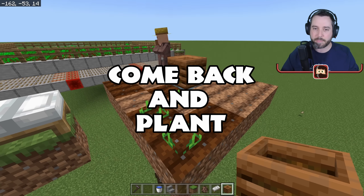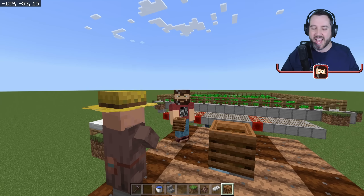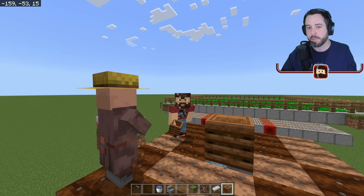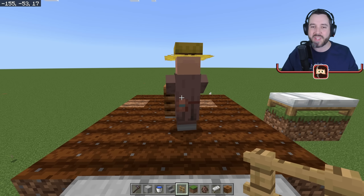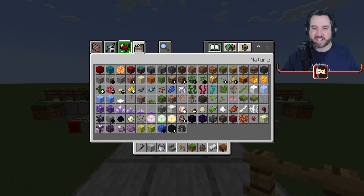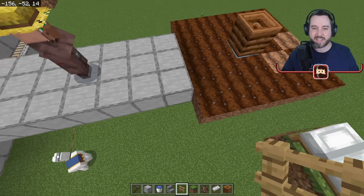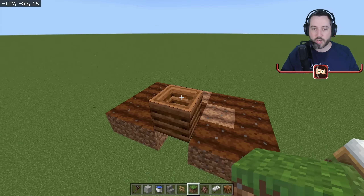He'll plant all of them as long as there's farmland available. If you want to know how to get a villager from point A to point B, I have a video on moving villagers linked in the description below. Now his inventory is empty and we need to fill it with seeds — a villager can hold eight stacks of items, so give him eight stacks of seeds so he has plenty to plant.